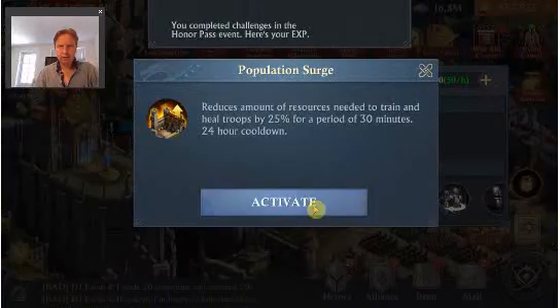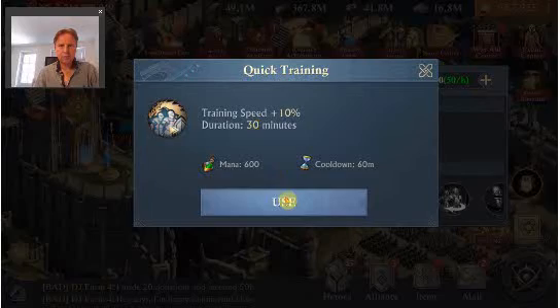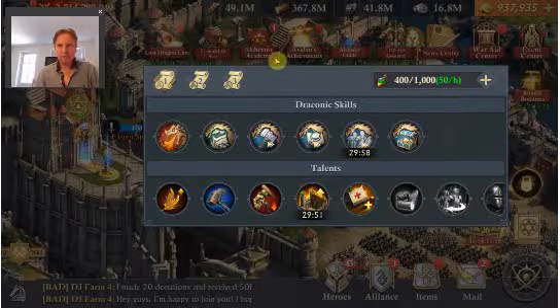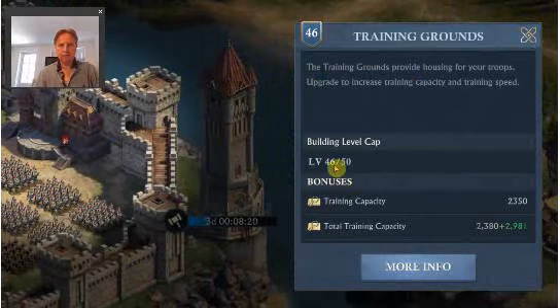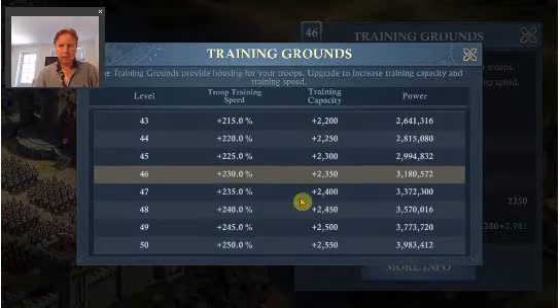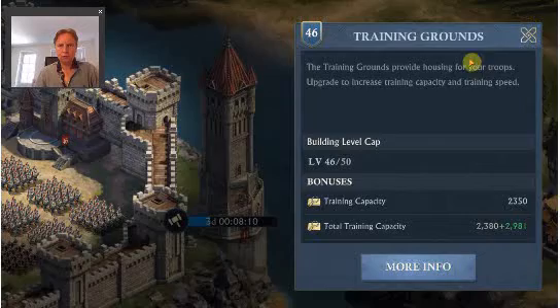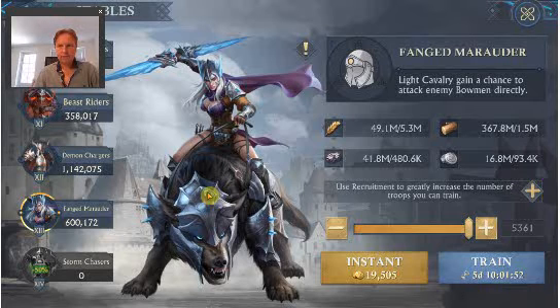Population surge and the extra 10% quick training. It's actually the first time I do training with my training grounds at level 46, so that was an extra training capacity and 5% training speed boost — that's also nice. It's really a pity to speed train without a 300% boost; you can see how expensive it is from a speed-ups point of view.